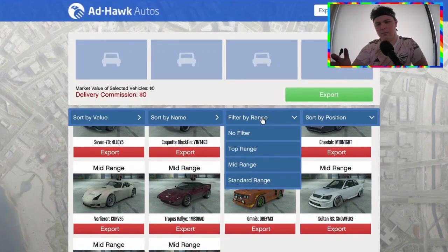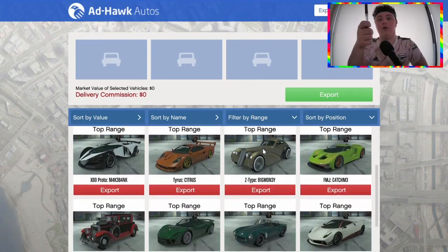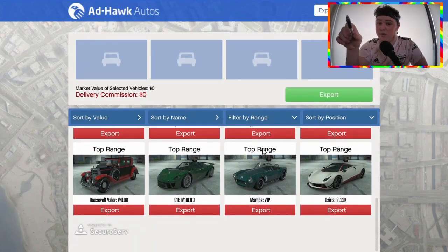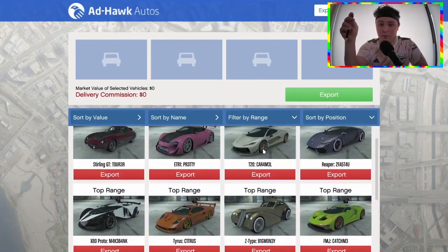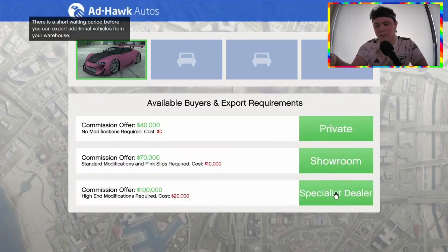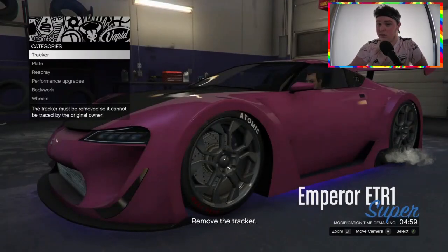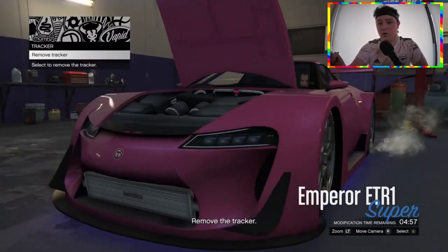What you're going to want to do — and this requires a pen to make me look smart — you're going to want to go into your vehicle warehouse and log on to the computer. Once on the computer, you're going to scroll down to the point where you can sort it by range, and you're going to want to see how many mid-ranges and how many low-ranges you have.